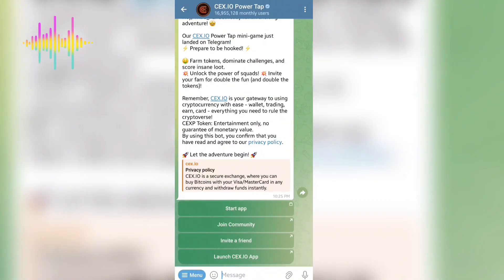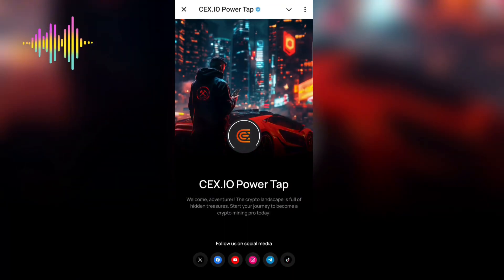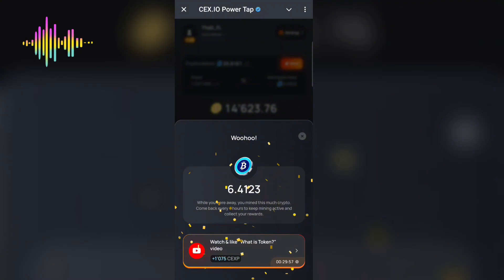The CEX.IO airdrop is one that people are actually leveraging right now, hoping to get a token and great rewards by farming the airdrop. They are currently in Season Two, and I'm going to be sharing with you guys how to actually farm the CEX.IO Season Two.